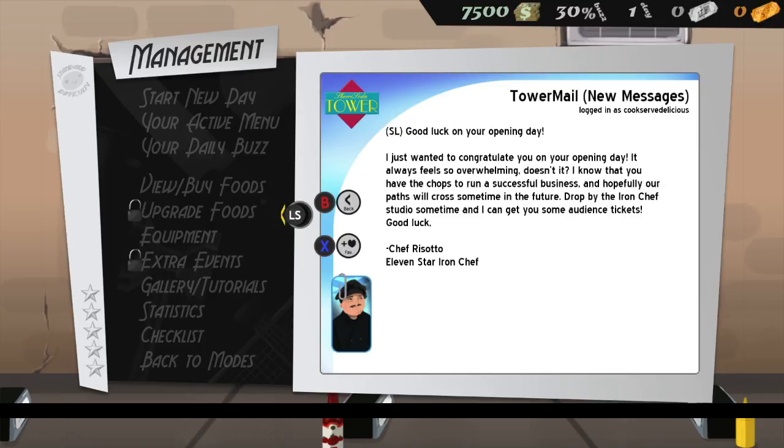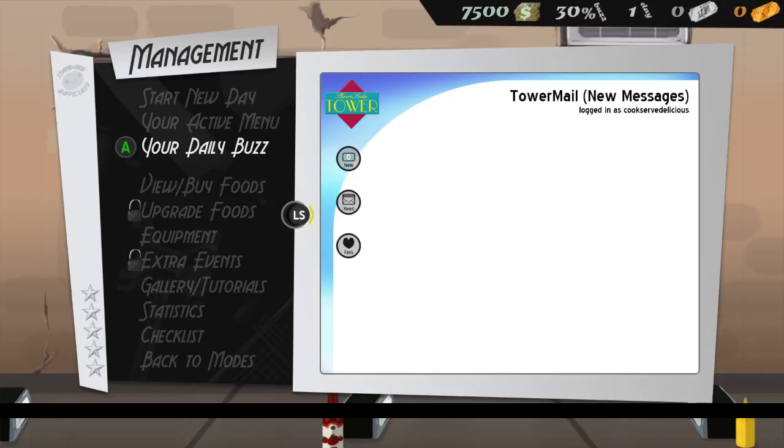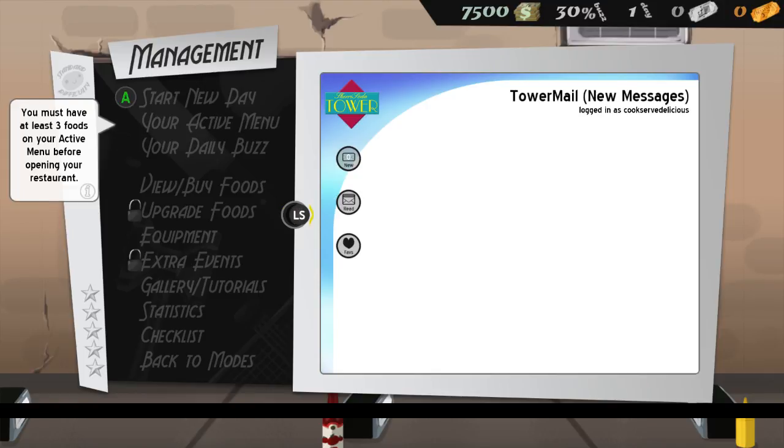Here's Chef Risotto wishing us good luck on our opening day. He says it feels overwhelming, but he knows we have the chops to run a successful business and hopefully our paths will cross in the future. Drop by the Iron Staff Studio sometime and he can get us some audience tickets. We're gonna need some good luck.